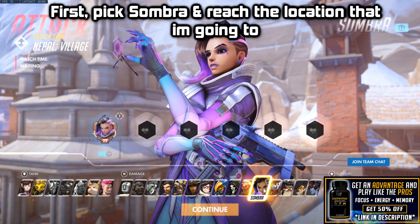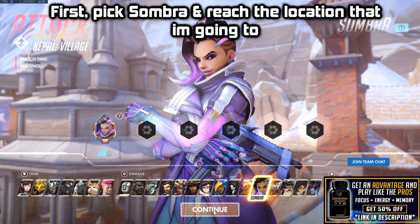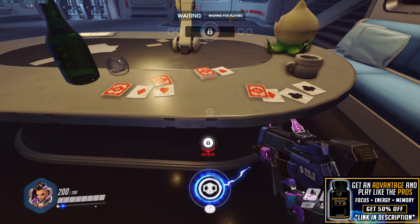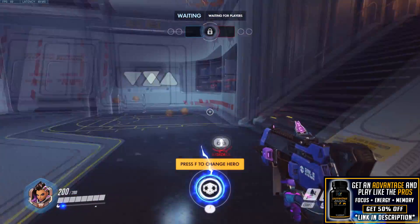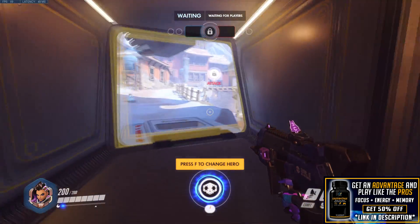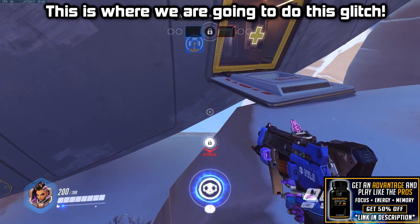So first we will need to pick Sombra and reach the location. This is where we are going to do this glitch.